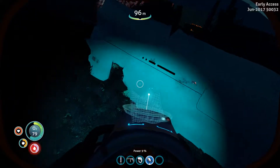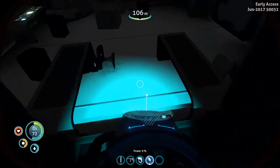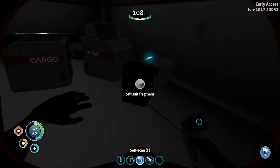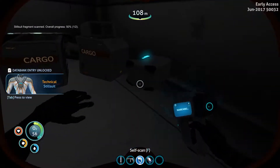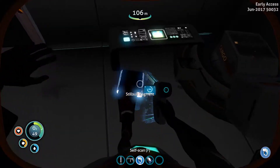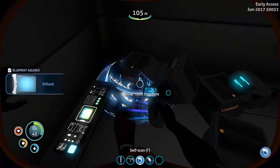So we have a wreck — can we get in down here? Yes we can! What have we got in here? Steel suit fragment — okay, they haven't rendered that yet, still the funny box, but we've got a steel suit fragment. And we got two steel suit fragments! So it was well worth bringing you back people, because we now have that, and we have another scanner room fragment.